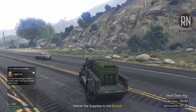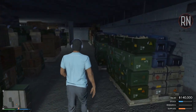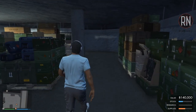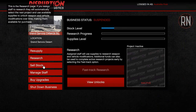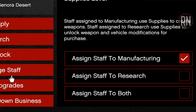Supplies are the lifeblood of the business. Whether you choose to manufacture weapons to sell for massive profit, or decide to go down the route of researching new weapon and vehicle unlocks, everything requires supplies in order to operate. All of it can be controlled over on the computer, where you can assign your staff to manufacture weapons or research unlocks exclusively — or if you want the best of both worlds, you can split their resources between the two.